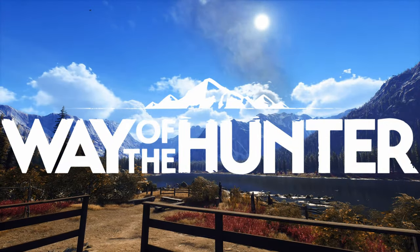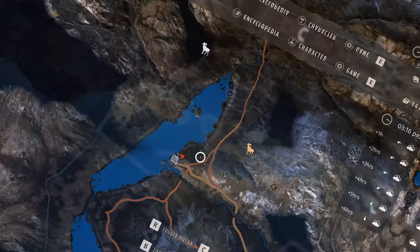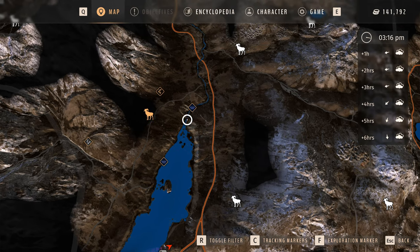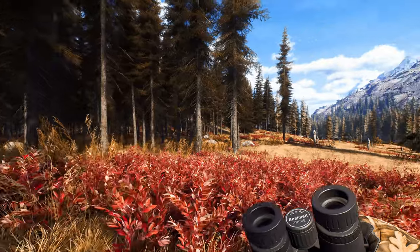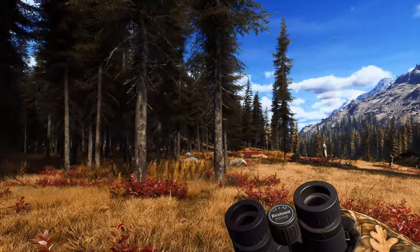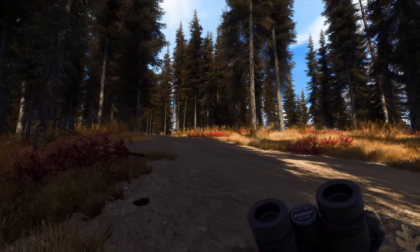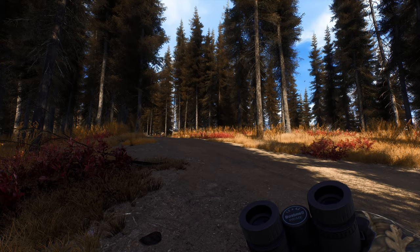We are back in Way of the Hunter on Nez Perce Valley doing a realistic hunt for some bighorn sheep. Hope you guys enjoy. There are a couple herds I want to check on — this one, and mainly this one right here. I think this is the one we saw that one time when they ran across, when we had some really big boys. So I'm hoping they're still alive. We're going to come over here hopefully and find this group first, then head over to that other one and see if we got anything.